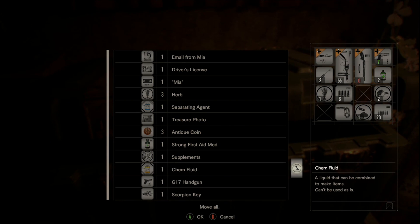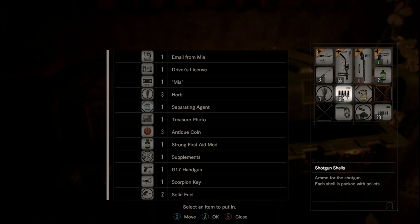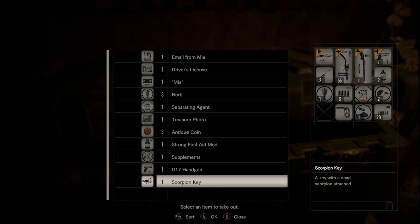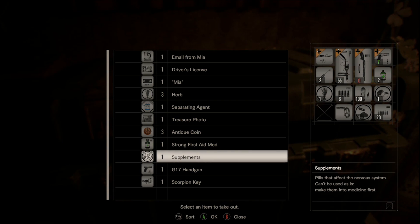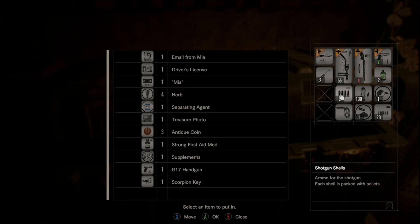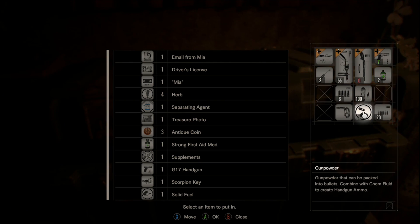Some chem fluid there. I can make... we can put that in. Solid fuel - I want that back. There we go, I'm making that one. What do I need? I don't think I've got anything to make. Let's take that. Some fuel I don't need at the minute. Gunpowder - I might just keep that for the moment.